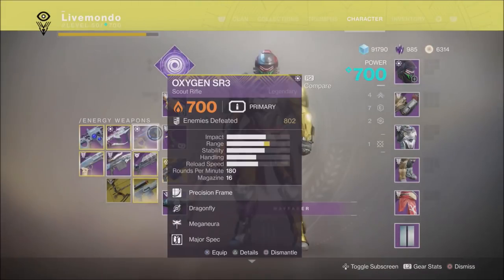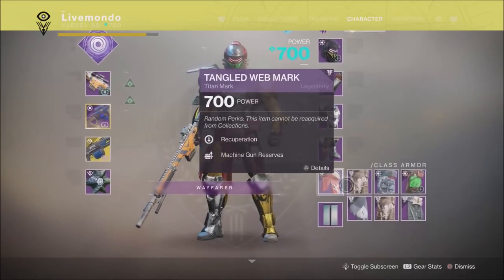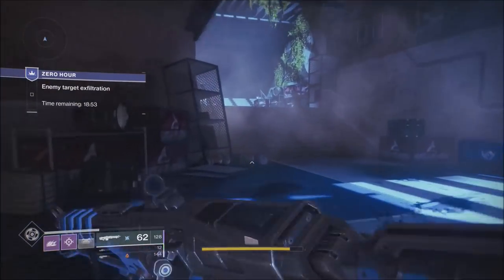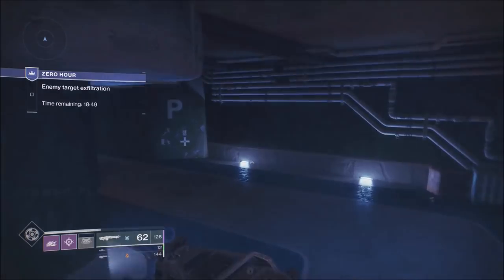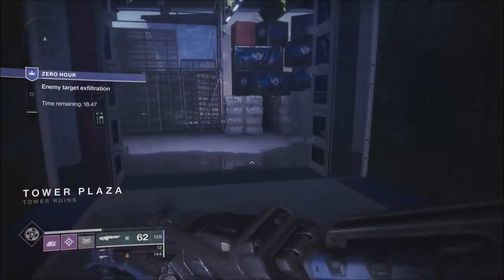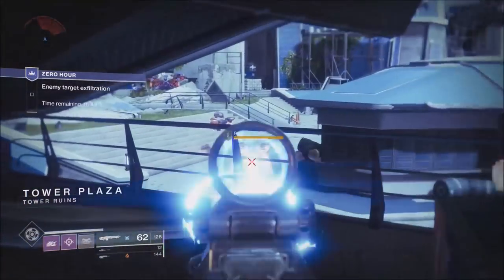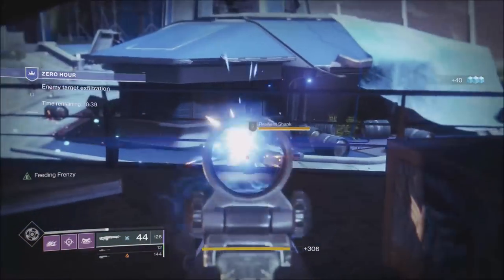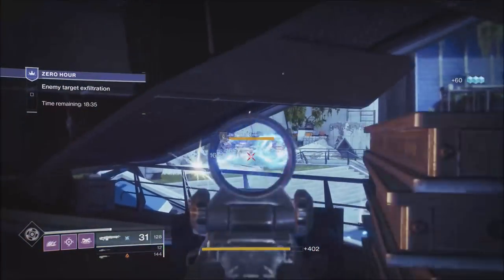Now we're going to change to the Oxygen SR1 because we've cleared that first room. We're also changing to sniper scavenger and sniper reserves. Once we take out the arc shanks in this room we'll switch to the Whisper so we can start collecting any heavy. The gauntlets I've got on have a heavy ammo finder, which is why I didn't start with the Doomfangs.